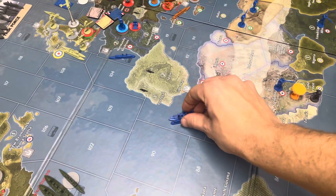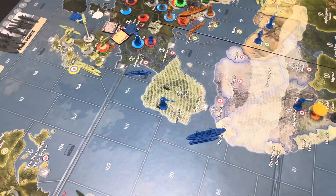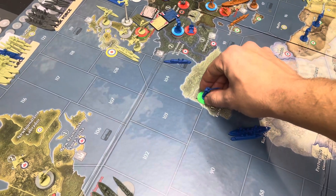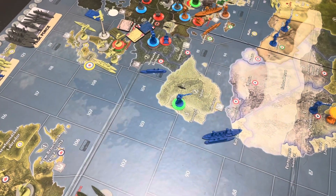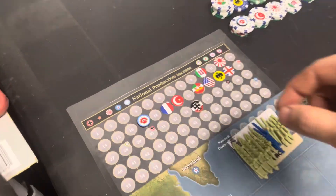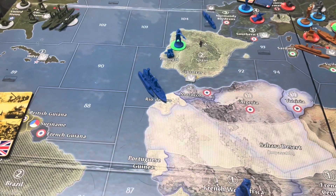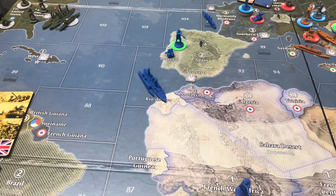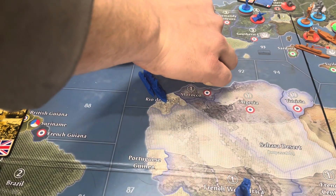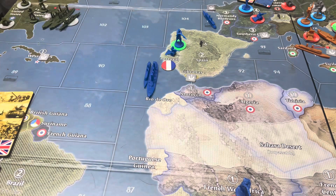We're going to come up to territory 91. We're going to activate Portugal, which is worth 2 in this game. And we activate the defensive army of 4, so we'll get 3 more infantry and an artillery. So we will also go up from 19 to 21. We now have Portugal.